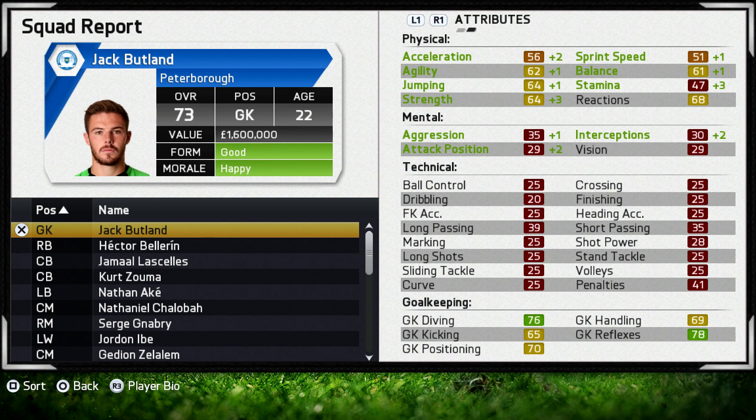Starting with Jack Buckland in goal, he's 73 rated and only 22 years old, so he's got a lot to give and his stats are alright — 76 diving, 78 reflexes being his best. He's always been a great young goalkeeper to get in FIFA career modes in the past, so hopefully he won't let me down this time.